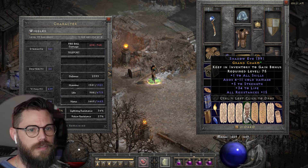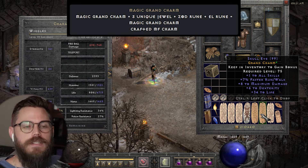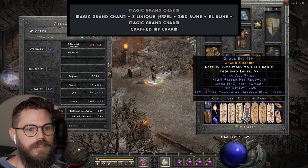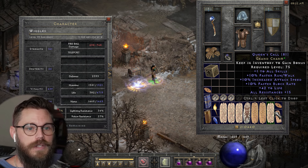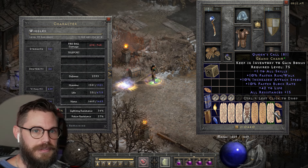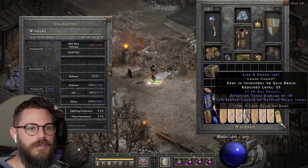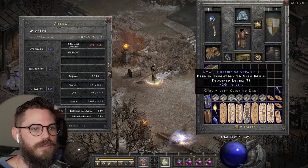I've got five crafted grand charms — you can craft these with a Zod rune and a unique jewel; you can see the recipe on the website. Every time, you get plus one all skills, and if you're lucky you'll get plus 15 all resistance, or even a skill scalar like plus one to fireball or elemental skills. Queen's Call is an awesome one: plus one all skills, faster run/walk, attack speed, block rate, 42 life, 15 all resistance — ridiculous. I've also got a Life and Death large charm with plus one to all skills.